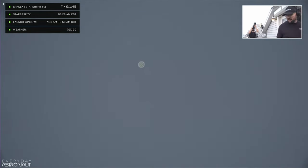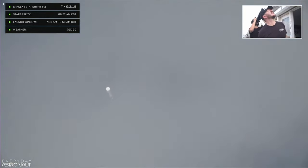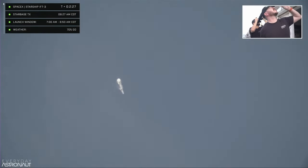The next major milestone is the hot staging maneuver, happening in about 90 seconds. We're going to shut down the three center Raptor engines on Super Heavy — that'll be MECO, most engines cut off — then the clamps holding the two stages together release. Starship's second stage will ignite its engines, the Raptor Vacuums first, then the sea-level engines, which are splayed out at about a 15-degree angle. Those six engines will push Starship off of the booster.